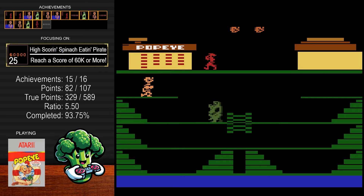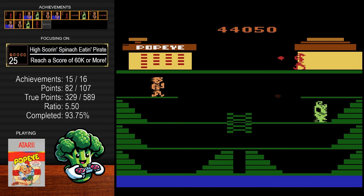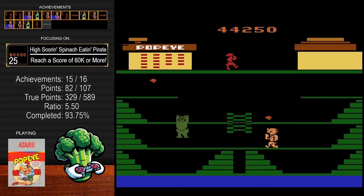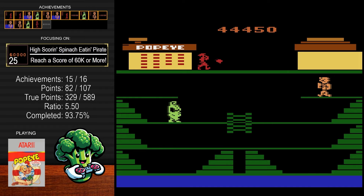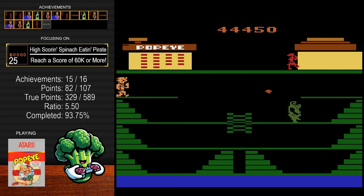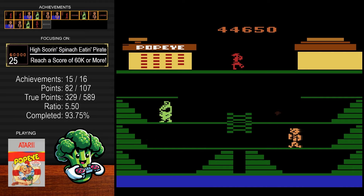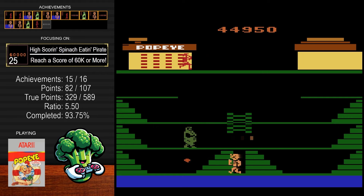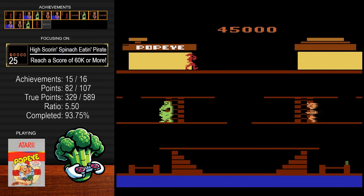Stay at the top as much as possible — you'll get the most points on the top level. Bluto is kind of annoying especially on the second wave; he'll throw his bottles extremely fast and throws three of them at once. I hit two and didn't hit the third one, which resulted in my death. I advise staying as far away from him on the second playthrough as you can — stay on a completely different level and don't even get into a situation where he's throwing bottles at you. You have to get the timing down if you want to reach 60,000. At this point I just had one guy left; don't ever give up because you can make a comeback on a couple of boards and come back to get the achievement.